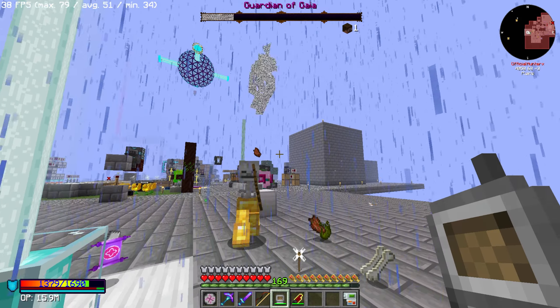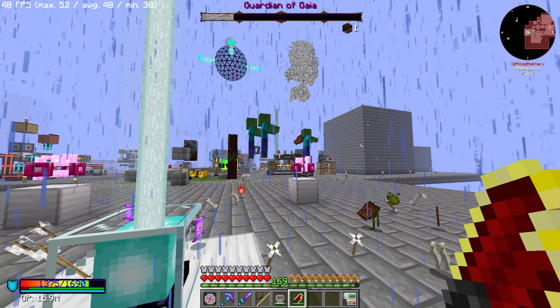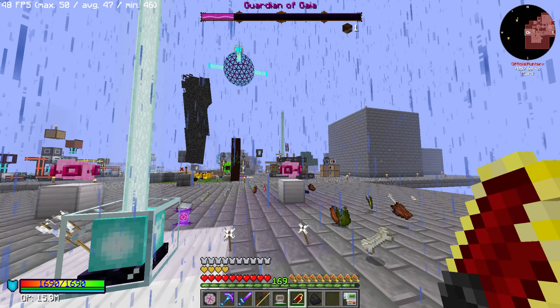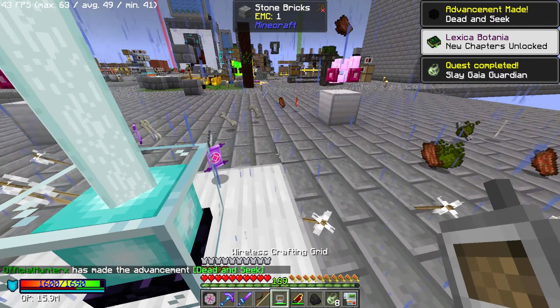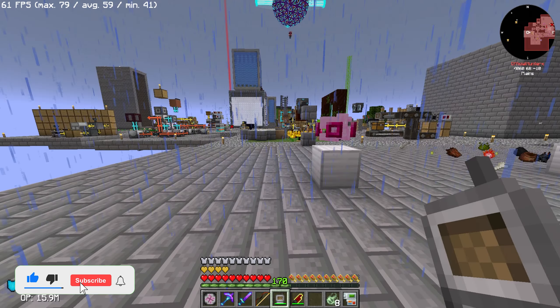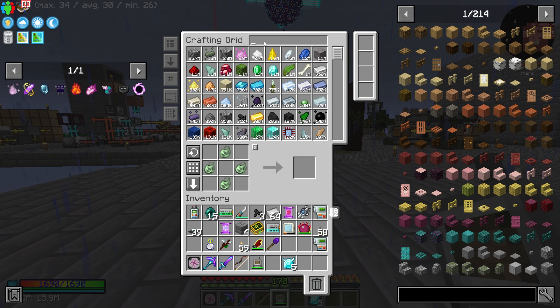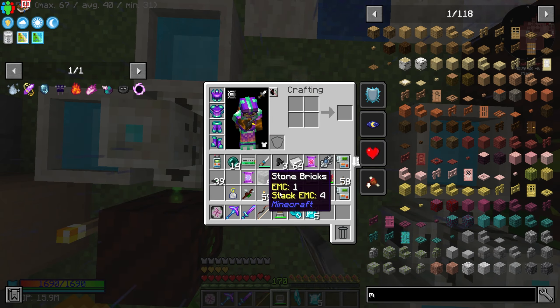We're super OP right now — look how much damage just one shot from my bow does, it's absolutely nuts. I don't even have to worry about the wither or anything. This fight is so easy now that we're starting it this late in the game. The thing that makes the Gaia fight super easy is the katar — you just sit here and spam it while he drops all the mobs, and you don't have to worry about anything. It's cheesy, but it works.